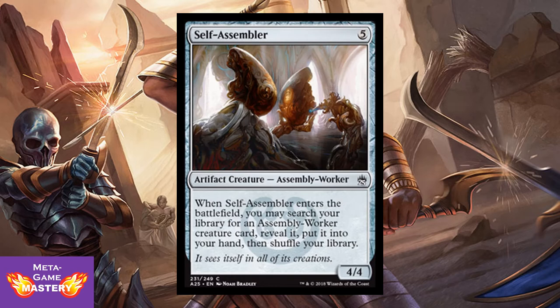And Self-Assembler is 5 CMC for a 4/4 artifact creature Assembly-Worker — and keep in mind this is an Assembly-Worker, just like Mishra's Factory when you activate its creature ability. When Self-Assembler enters the battlefield, you may search your library for an Assembly-Worker creature card, reveal it, put it in your hand, then shuffle. Much like Squadron Hawk, this allows you to fill your hand when you play it and continuously play more 4/4s — or maybe some other cards coming up later.